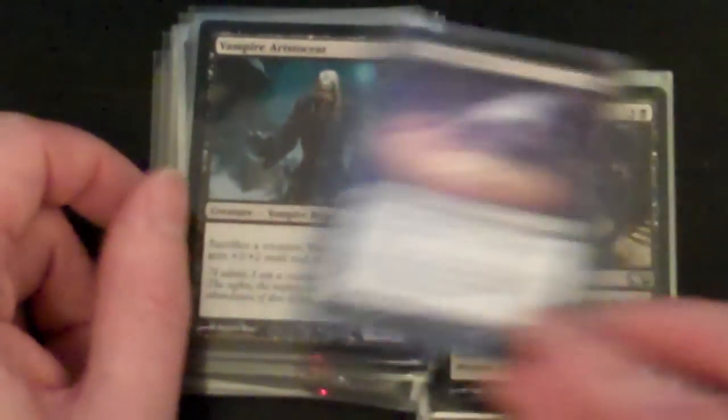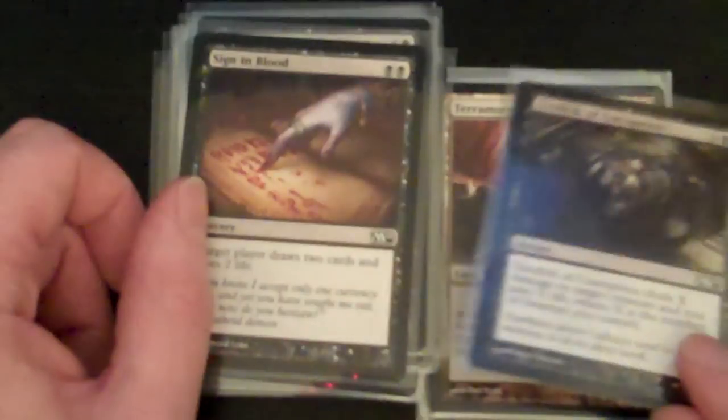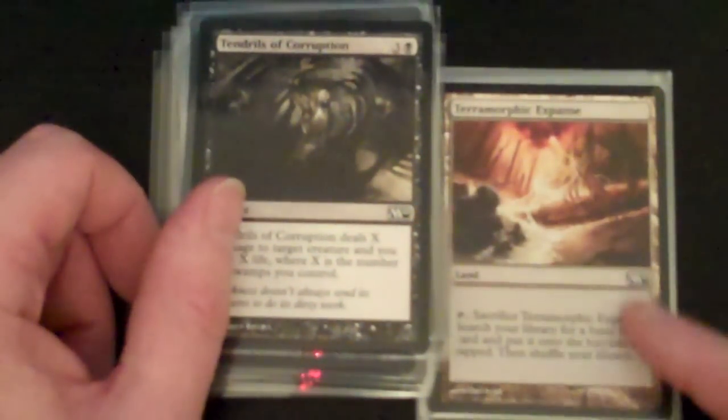Back to commons here — Vampire Lacerator from Zendikar. And another uncommon from M10, Consume Spirit. Vampire Aristocrat from M10, common. Sign in Blood — some M10 commons here. Tendrils of Corruption.